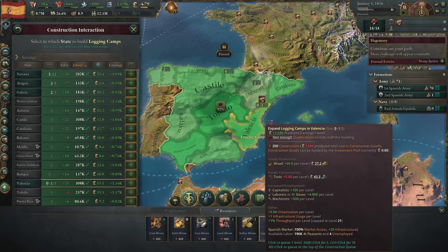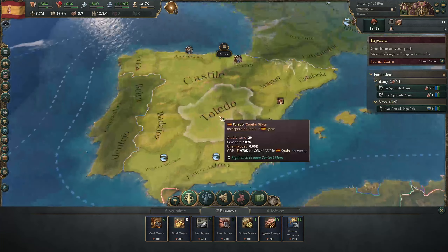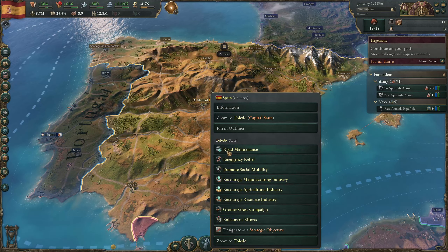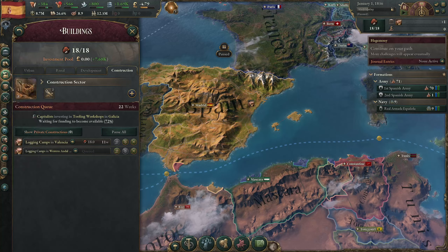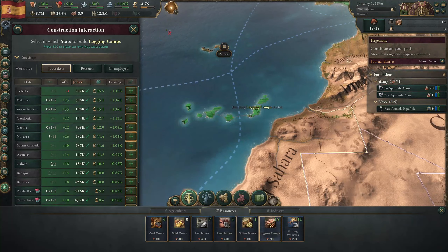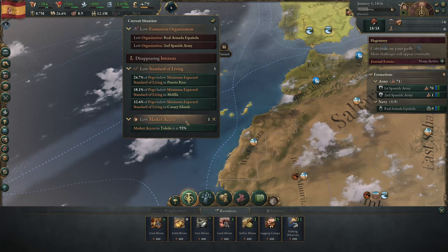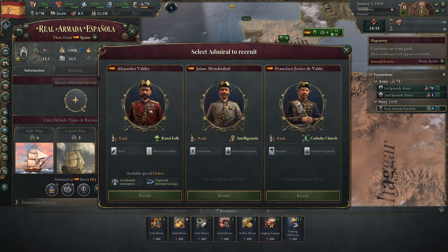We'll get some logging camps queued up - Valencia will do well. Let's check the earnings; I tend to go with it sometimes to put buildings in places that'll have higher earnings. We'll do Western Andalusia as well. Before I forget, we're going to add the road maintenance edict to Madrid. We'll queue up a couple more logging camps in Castile, and then add some to Puerto Rico and the Canary Islands - a lot of those pops are below the minimum expected standard of living, so hopefully those logging camps will lift those guys out of poverty.